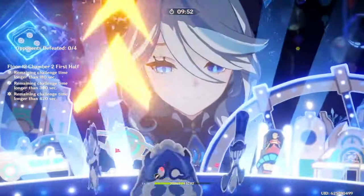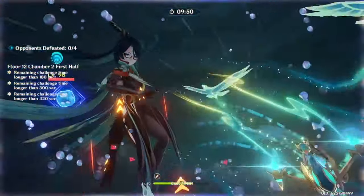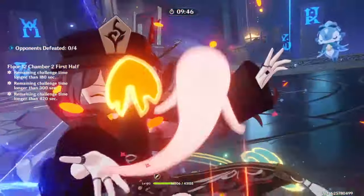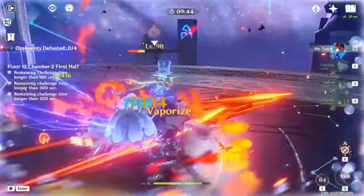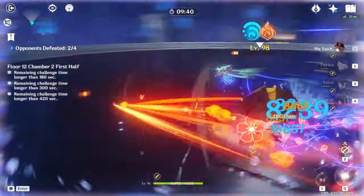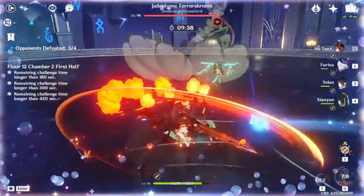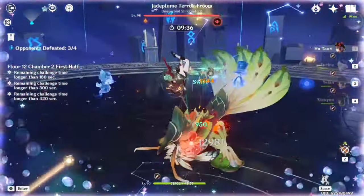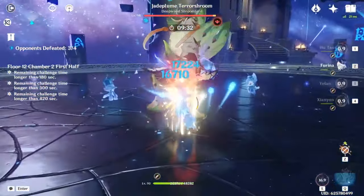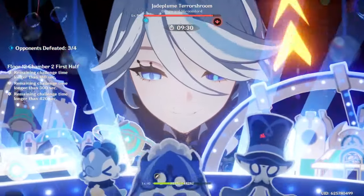Xianyun's burst allows any member of the team to spam plunged attacks, and since plunged attacks have no ICD, and Hu Tao gives herself a Pyro Infusion, and also works well with Furina, who happens to enable Xianyun to be as strong as she is, you have potentially Hu Tao's strongest C0 team to date, possibly invalidating her C1 with its mere existence.